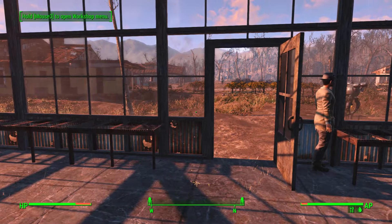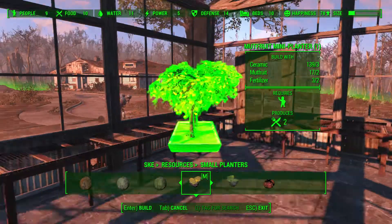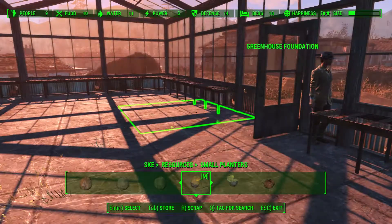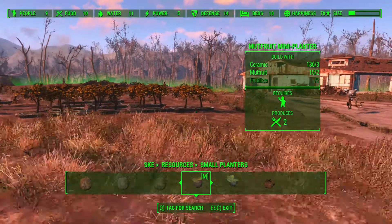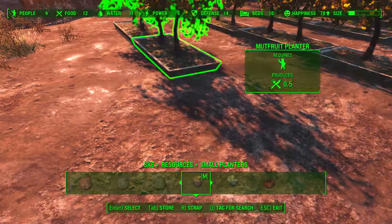We are going to reconfigure this place and reconfigure all of those planters out there with these brand new, slightly smaller, slightly more productive planters that snap to tabletops. We are going to get Sanctuary producing the amount of food we need it to produce so that we can finally start worrying about other things in this game.